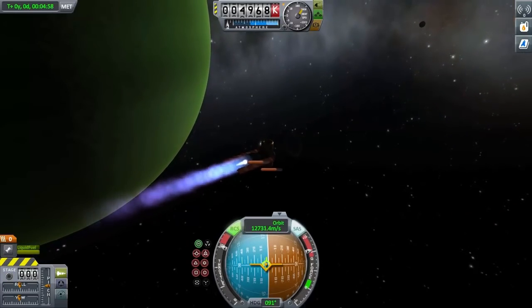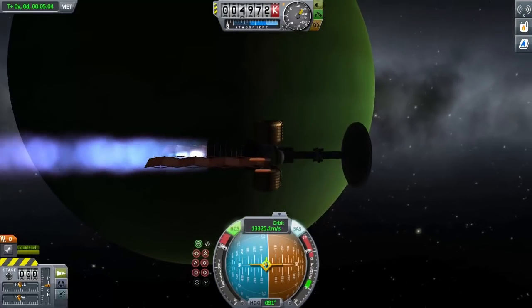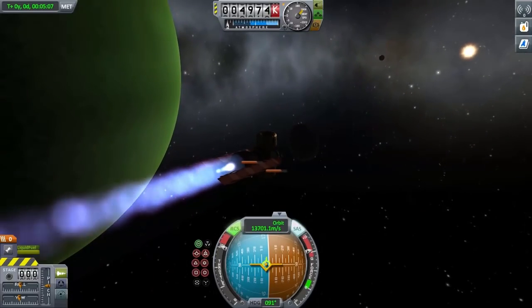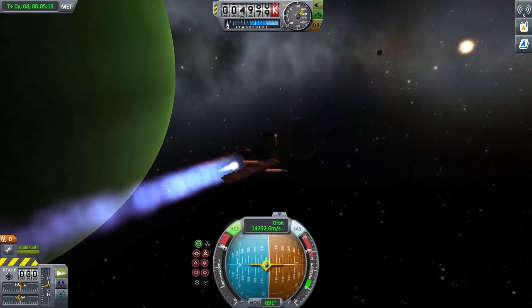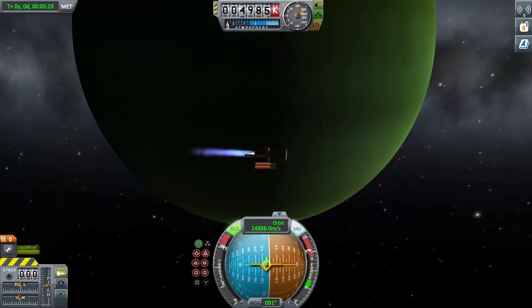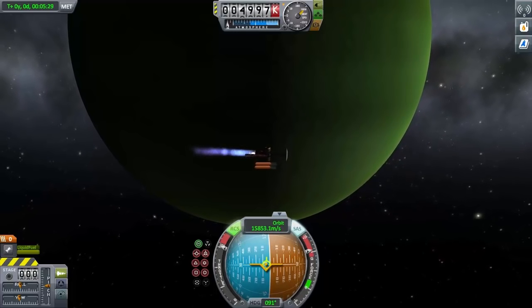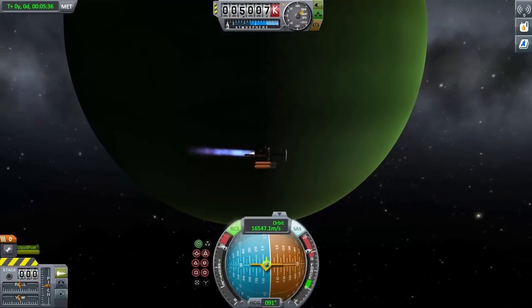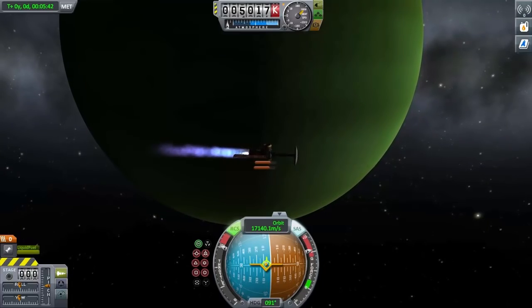Another option is you can actually harvest antimatter from nature. Here I have Joule, the only gas giant in this game. But what I'm really talking about is Saturn. You can get a lot of antimatter around Jupiter's antiproton radiation belt. However, with Saturn, not only do you get radiation captured from inner solar space, you also get antimatter generated naturally because of cosmic ray interactions with particles in the rings. So you actually have a lot of antiprotons in a belt orbiting Saturn.